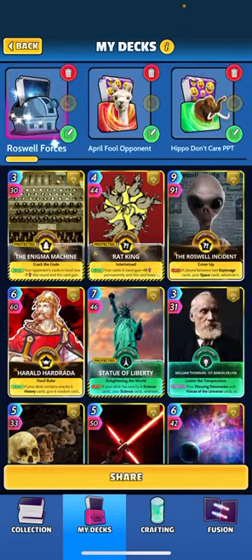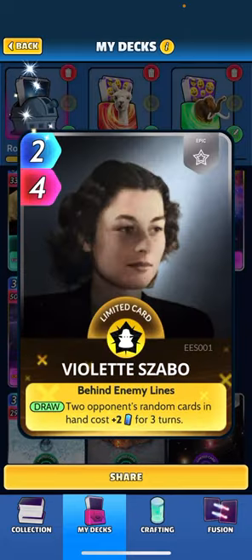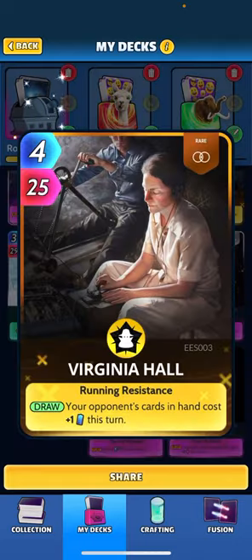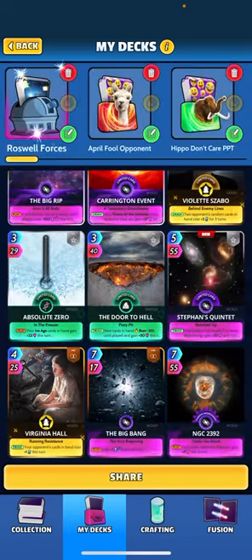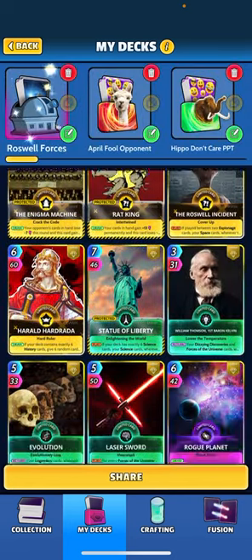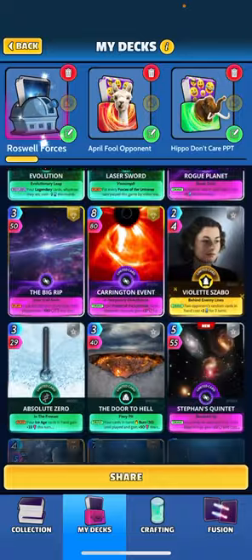We've also included Violet — when drawn, your opponent's two random cards in hand cost plus two for three turns. And we've included Virginia Hall — when drawn, your opponent's cards in hand cost plus one this turn. Not a lot of taxing, just a little splash of it in this deck, primarily just to trigger Roswell more than anything. So we have three Espionage cards and a decent shot to trigger Roswell.